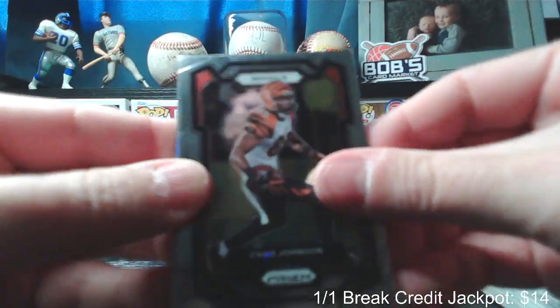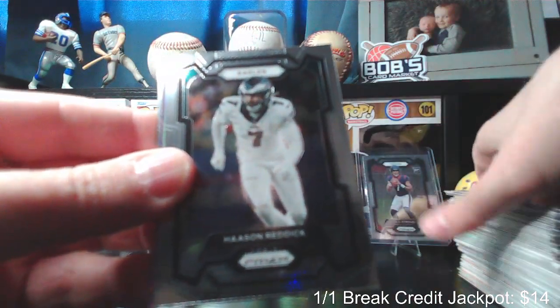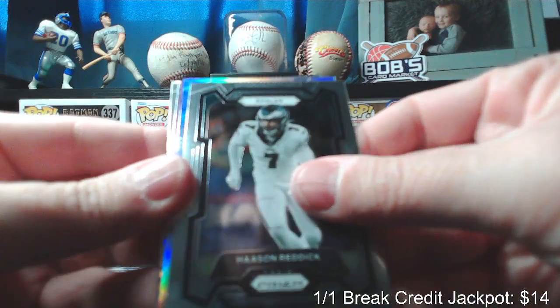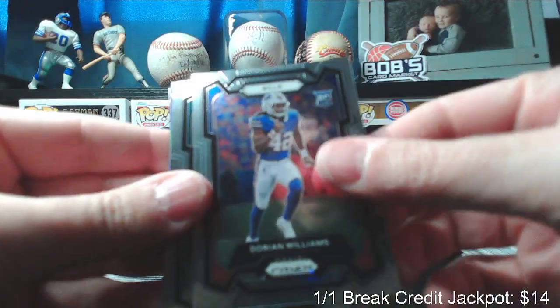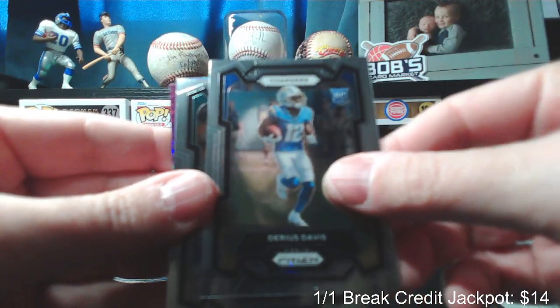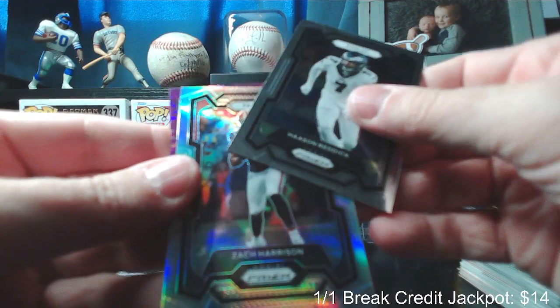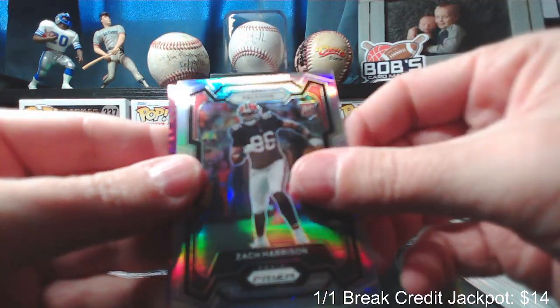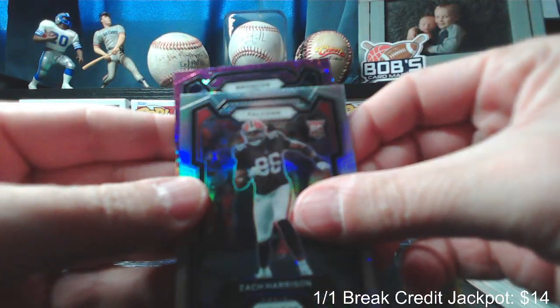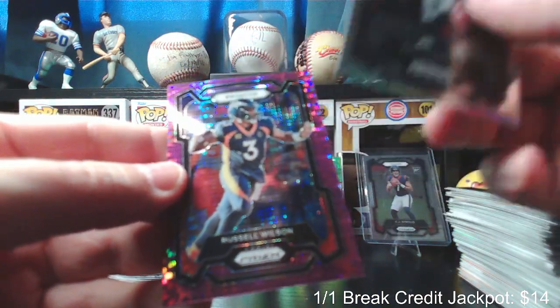Chad Johnson, Evan Ingram, Haason Reddick. From the back: Dorian Williams rookie, Darius Davis rookie. And the silver for the Falcons: Zach Harrison. And the purple for the Broncos: Russell Wilson — probably won't be a Bronco much longer.